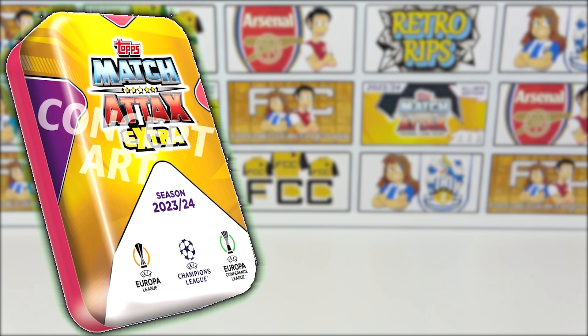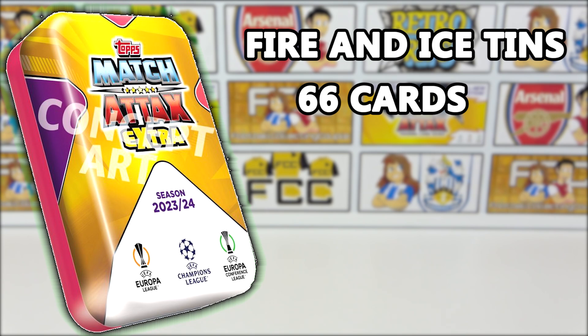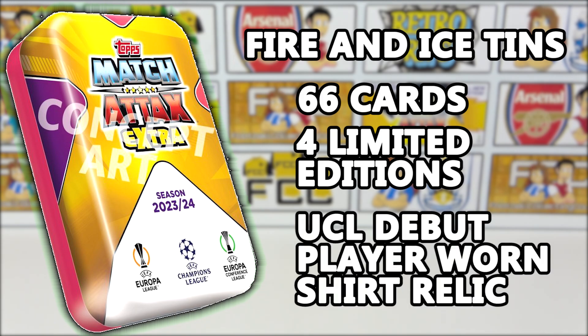Moving on to the mega tins — we're going to have two fire and ice themed tins to collect. We would assume one's going to be fire and one's going to be ice. In each tin we will get 66 cards and four exclusive limited edition cards, which we assume will be fire and ice themed. In these tins, the same as the mini tins, we can find relic cards — but here we can find UCL debut and player worn relic cards, one in every 28 tins.